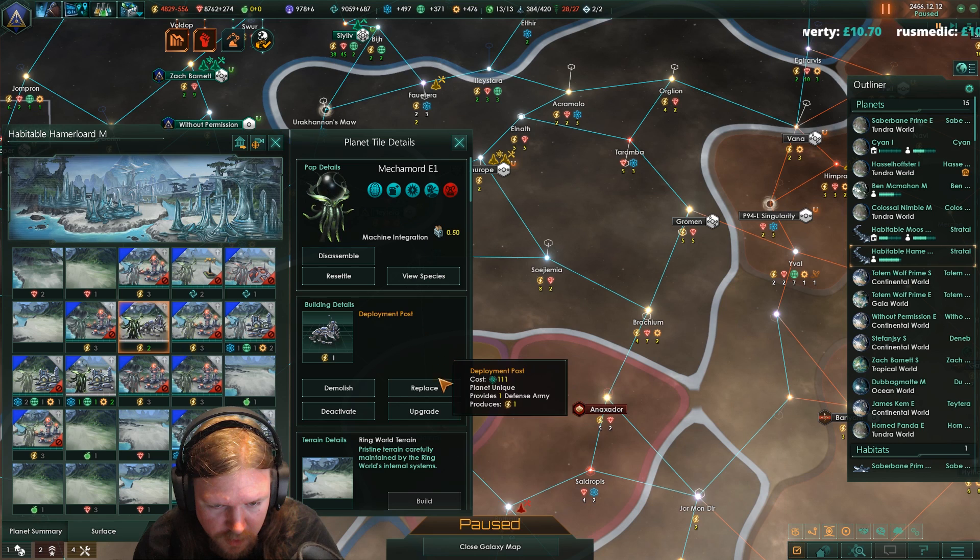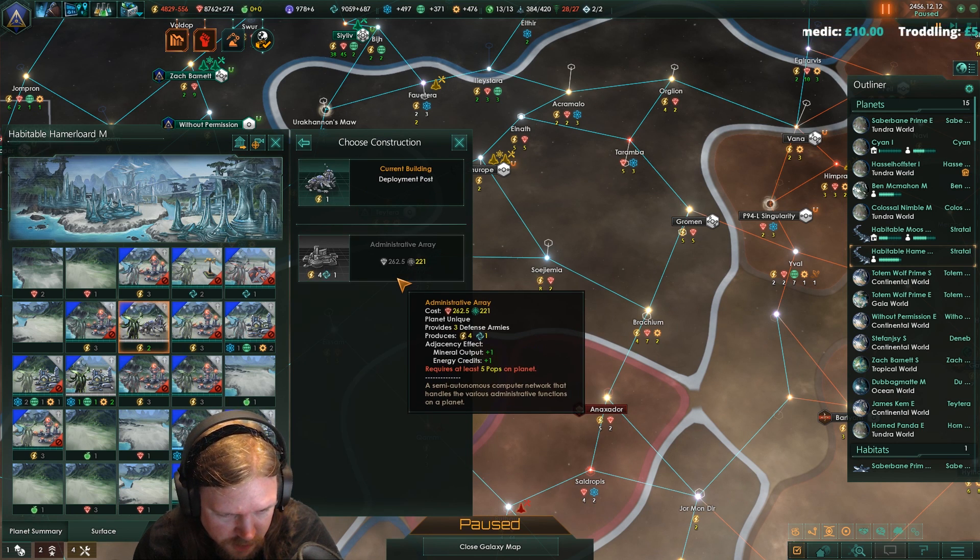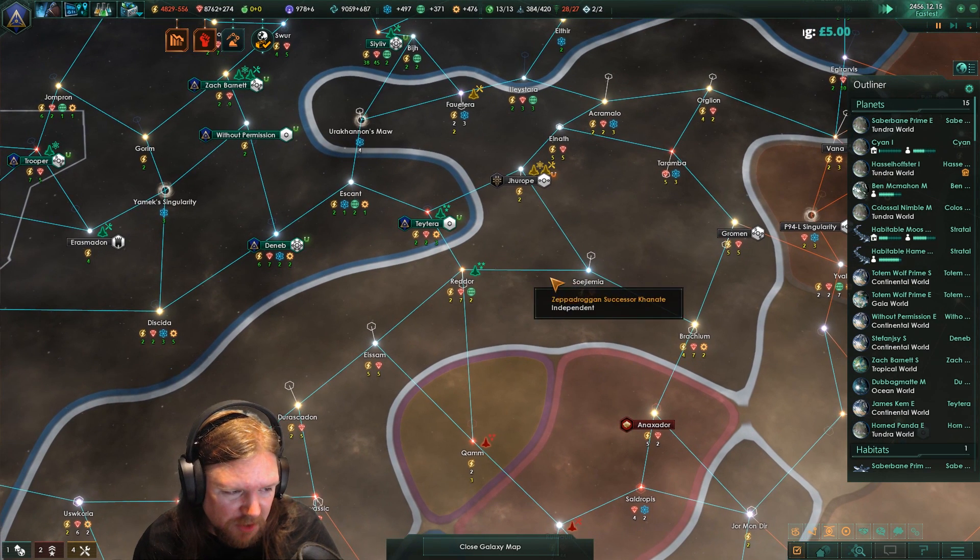You're still a deployment post. What point can I upgrade you? Need five pops. We have one, two, three. My population takes so long to grow.